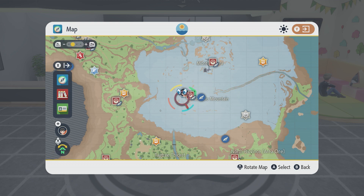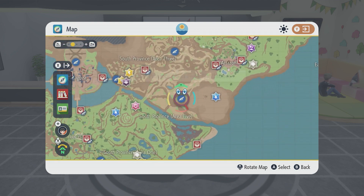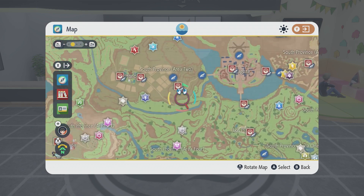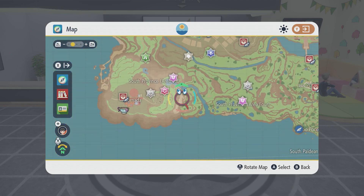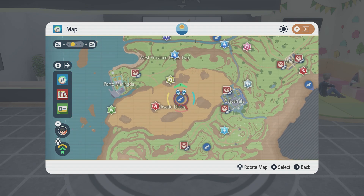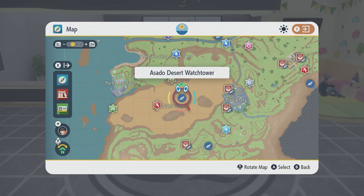So what you want to do is find Gimmighoul coins. The best place to find these is these towers here. I have got a complete guide on where to find 999, so it will show you the best methods of getting all of them. I'll link it in the top comments down below — it's a text guide, so you can just refer to it nice and easy, loads of pictures while you're going through.